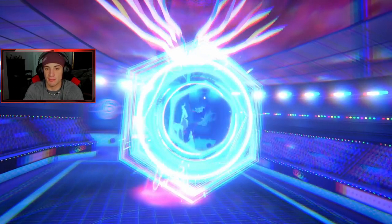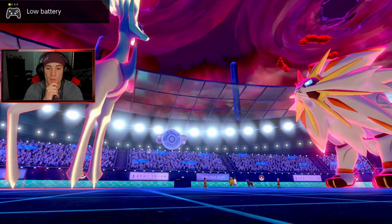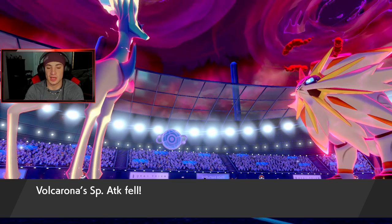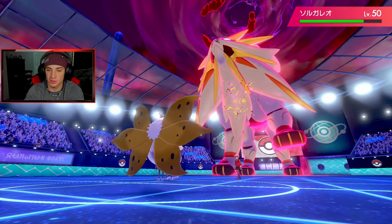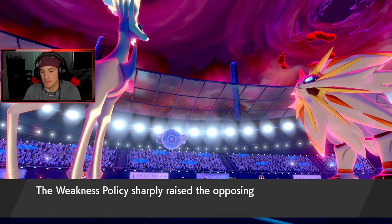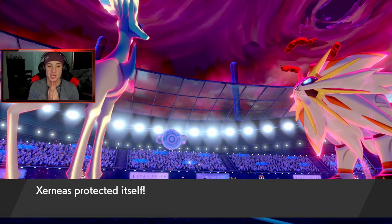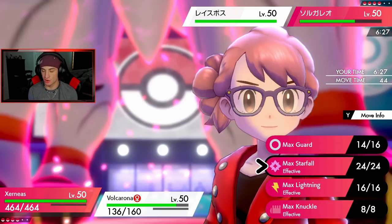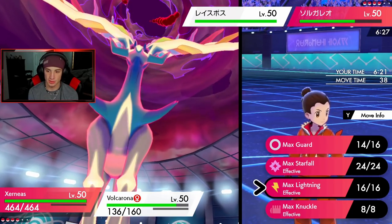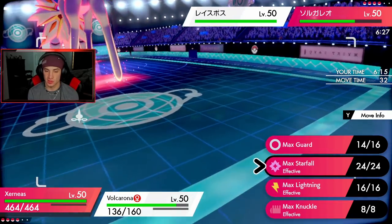Volcarona doesn't outspeed Solgaleo — good to know. Steel Spikes come in. Okay, let's start now. I'm gonna double up into Solgaleo with Lightning and Knuckle. He's got a Weakness Policy buff which I really don't like, so I kind of want to double up into it. I think Lightning is going to be a better move. He's gonna Snarl me though which I really don't like. Hopefully we can pick up the KO — if he Snarls me we're only going to be plus one. Oh, he's not snarling.